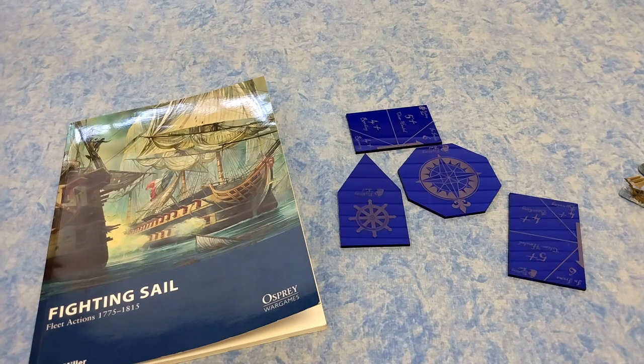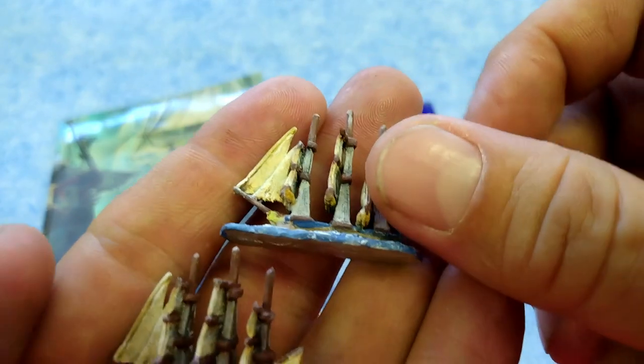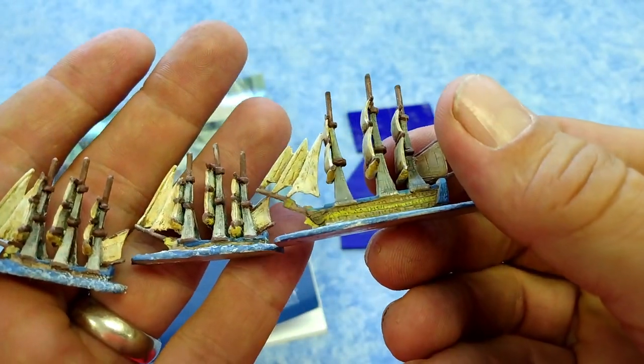The Dutch also have a couple of fifth-raters — these little ships down here. They don't have any special abilities and don't cost any extra points. Here's what they look like compared to the first-rater.